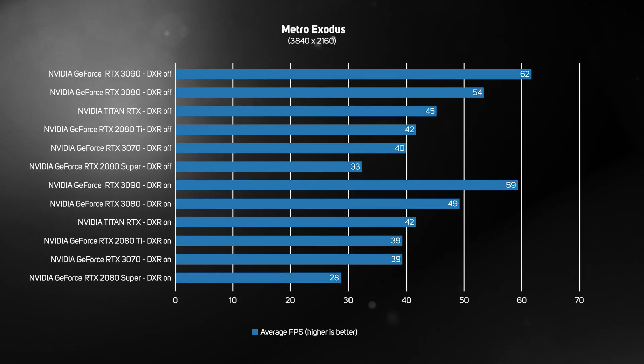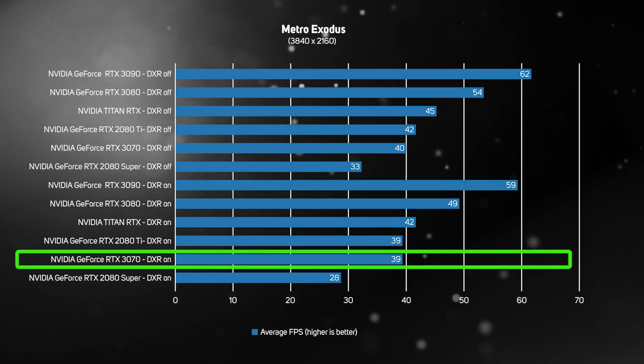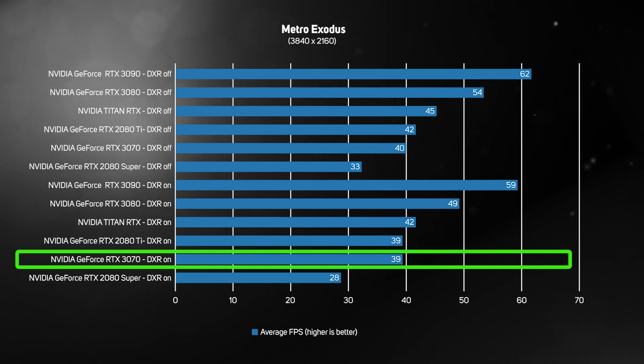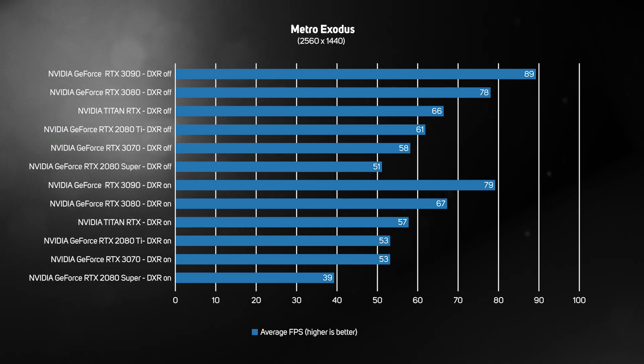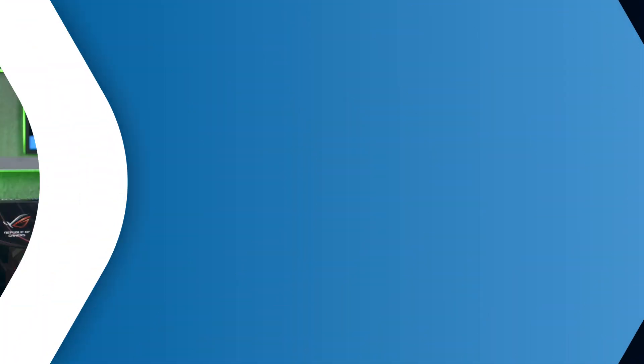Whilst the RTX 3070 does struggle a bit at 4K with ray tracing, it's an absolute monster at 1440p, delivering smooth frame rates and a fantastic gaming experience. Factor in all the other value-added features, such as Reflex, Broadcast, RTX I.O. and Omniverse Machinima that come with the RTX 30 series GPUs, and the RTX 3070 is a fantastic upgrade.